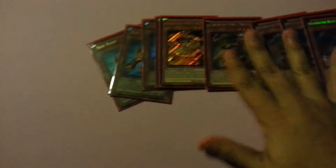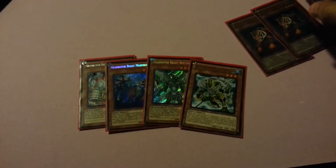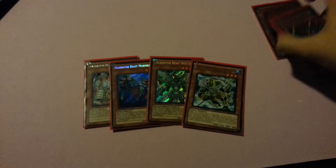That's it for my multiples of Gladiator Beasts, counting Test Tiger. For the one-ofs I'm playing Haplimus, Warlmer, Midlow — he pops monsters and he's a level three. Bestiari is the main basis, and Retiari for banishing. He's level three which is really important with Test Tigers, because there are situations where you'd rather Xyz than tag, even though tagging is pretty good.